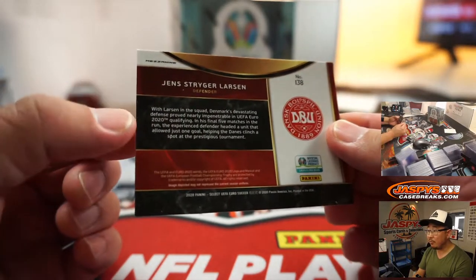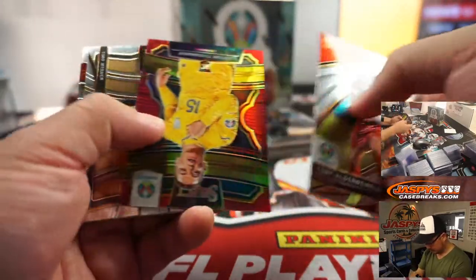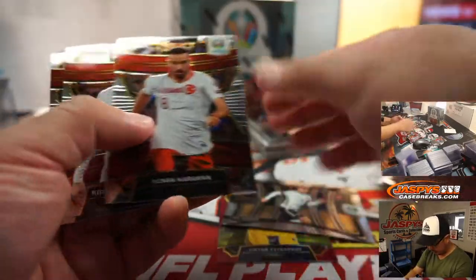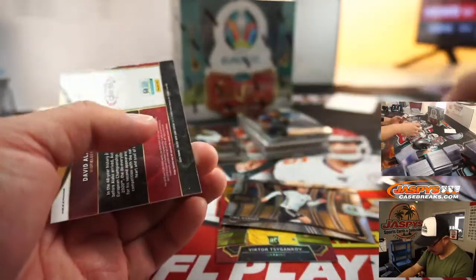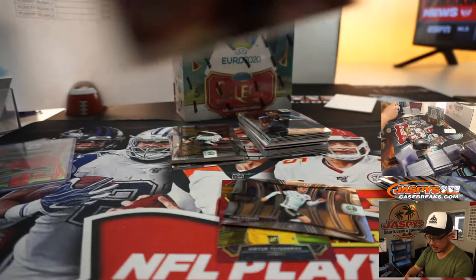Maybe rookies in Euro 2020 qualifying. Victor for the Ukraine, to 165 — that'll be for Robert. Timo Werner. Jaden Sancho, I think, could be a big name. Anything silver, like a lava right here, is good. That one's for Austria, for Robert.